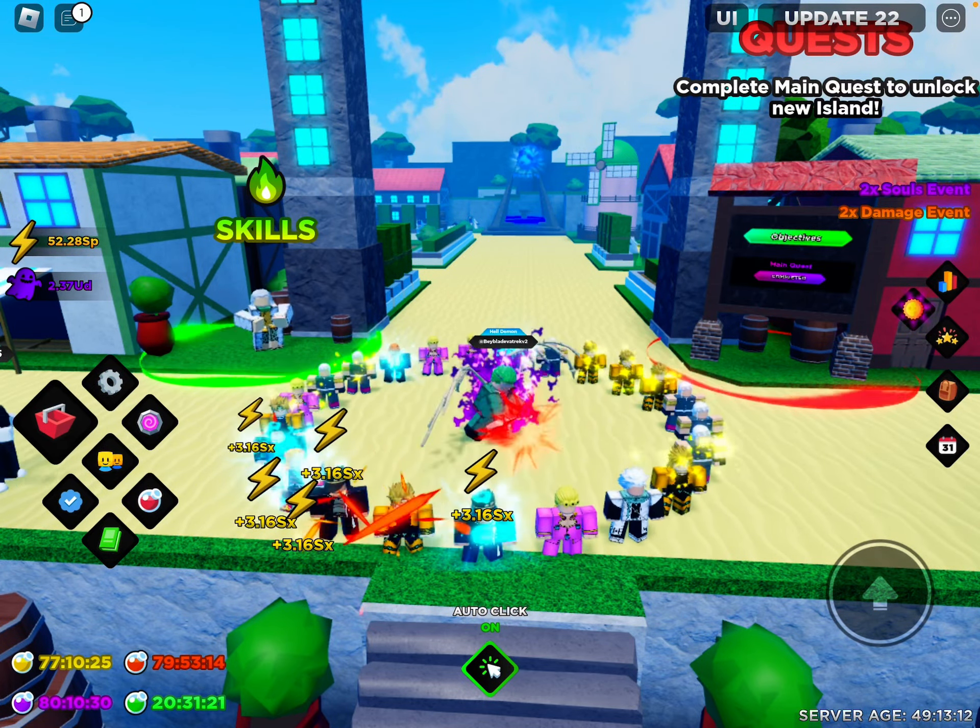Good accessories also help — for example, my bone wings give 7.47 times the damage, so that will help you a lot. And also the 2 times damage events should help you. Doing more damage also comes from having higher energy, so you can do more damage with your energy. I'll have a link in the description to a video on how to times your energy by 500 times.